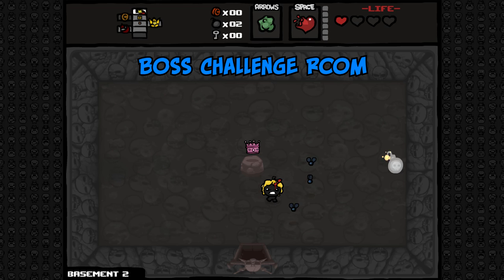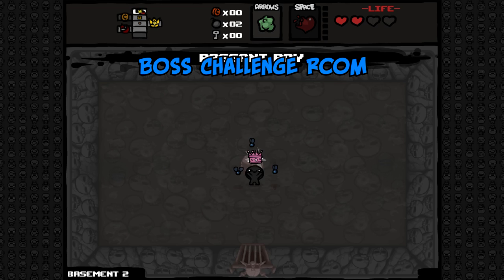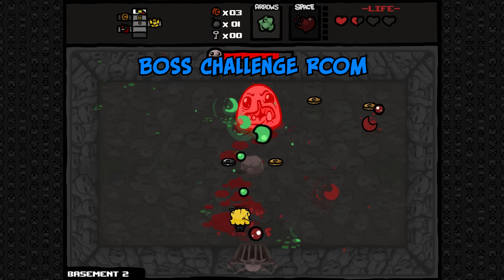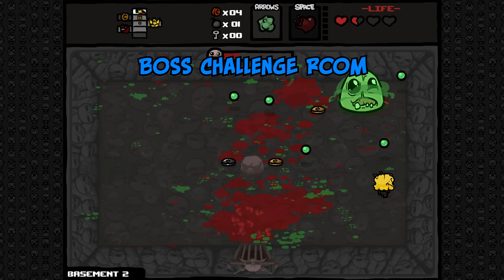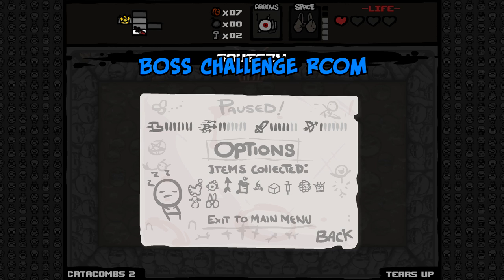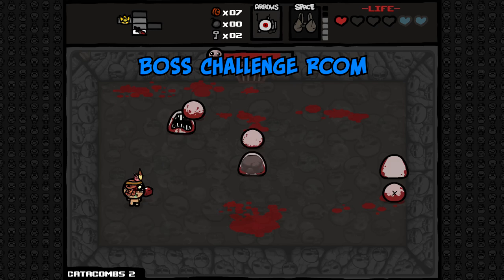A few notes for challenge and boss challenge rooms. The player cannot bomb their way out of challenge rooms. They can teleport out, or if they have x-ray vision and happen to be adjacent to a secret room, they can exit freely. Also, if the player pauses the game or uses a spacebar item immediately after starting the gauntlet, they may spawn multiple waves of enemies at once, or in the case of the boss challenge room, both bosses will spawn.